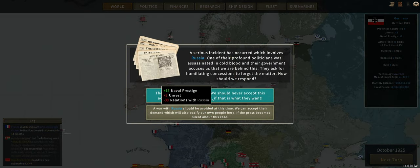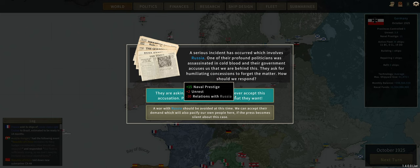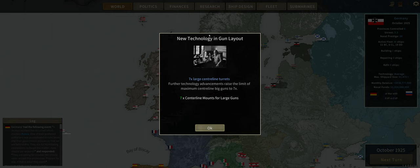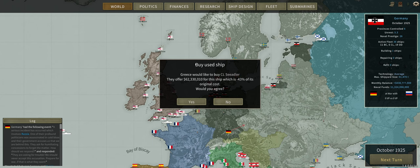It is October 1925, and things have finally boiled over with Russia. It looks like we are going to war. We're taking the option of plus 15 naval prestige, plus 2 unrest, and minus 30 relations with Russia. Germany and Russia go to war. Who does that anger? France, Italy, Austria-Hungary, and China. A lot of stuff I don't necessarily care about there.